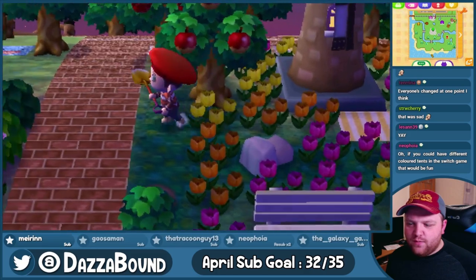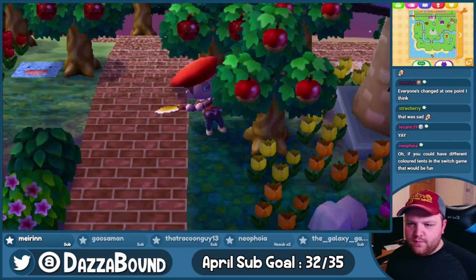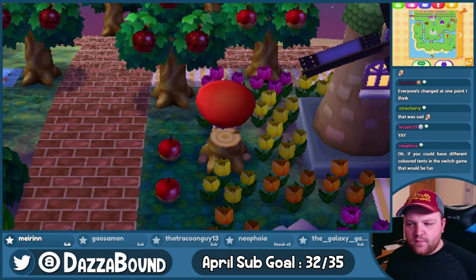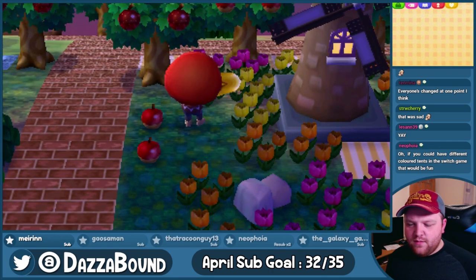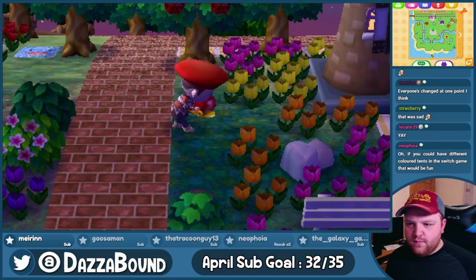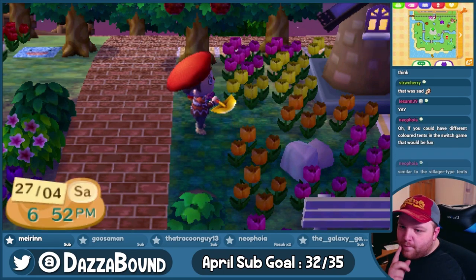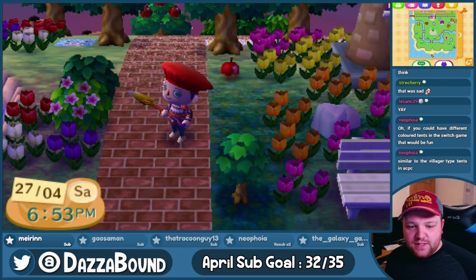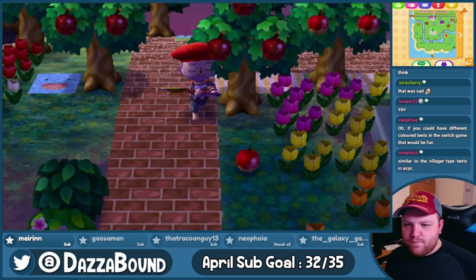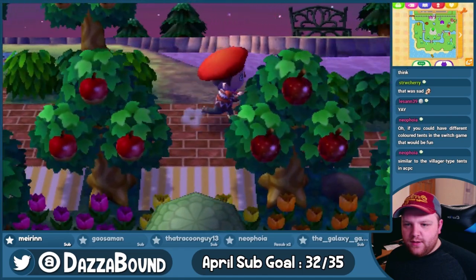I feel like I had this issue before — I want to move some trees. You could have different colored tents in the Switch game, that would be cool. This tree I'm gonna move to here if I can. Luckily this yellow tulip can still belong here. Oh no, that's diagonal of a rock, it won't grow there. Similar to the village-type tents in ACPC — oh yeah, I forgot about those, that would be cool.